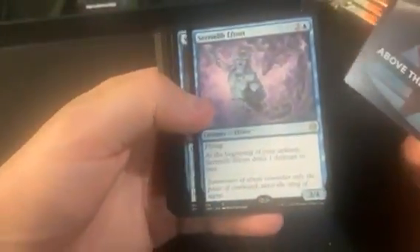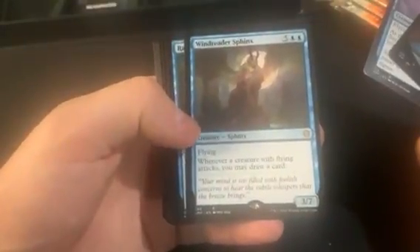Almost always one good uncommon every set. We got a Serendib Efreet and Above the Clouds — all the variants of Above the Clouds are kind of meh. Got Minions.